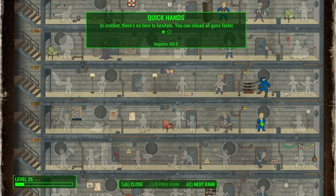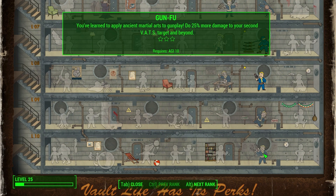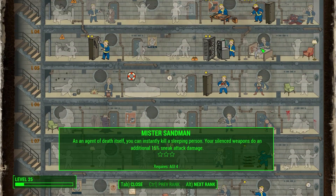I've got a point in Quick Hands because you're using sniper rifles and non-automatic weapons, so faster reload is better — though I wouldn't say that's absolutely vital. Finally you want Gun Fu. I haven't put any points into Gun Fu yet, but it gives 25% more damage to your second VATS target and beyond, so you're stacking damage on groups. I'm going to max that out at three points. So that's your Agility — really important. I'd tell you when to take each perk as you level up, but I'll leave that to you with the only caveat: get Sneak whenever you can.